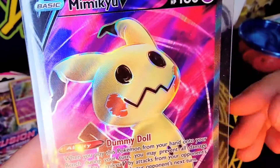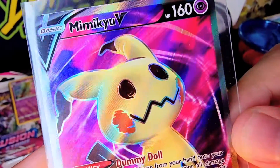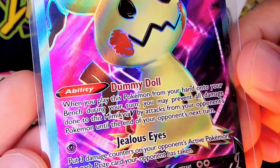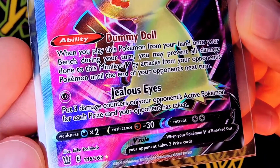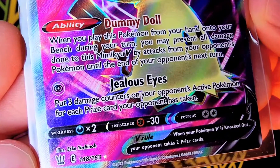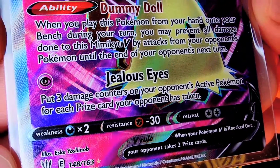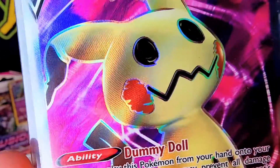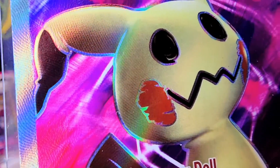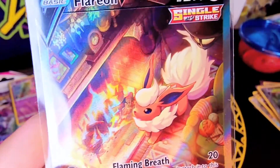This one here is Mimikyu V, and that's another one of my favorite Pokemon that I'm trying to get all of the printings of. I've got them all on my wish list as a checklist, so I can go down the list as they go on sale or as they drop in price. The ability is Dummy Doll, and it's got beautiful texturing on the full art for this Mimikyu V.